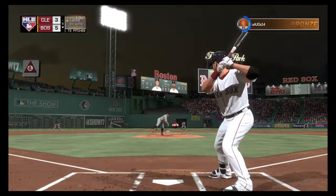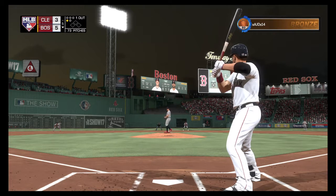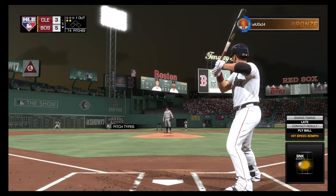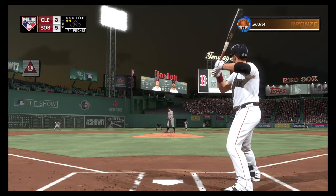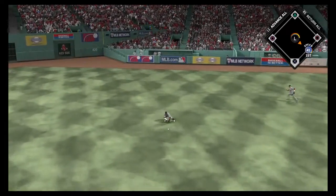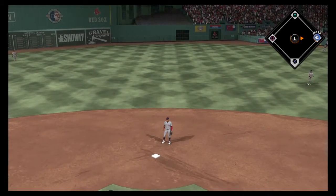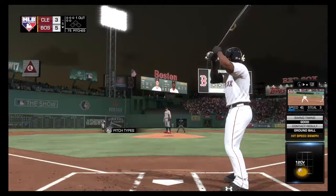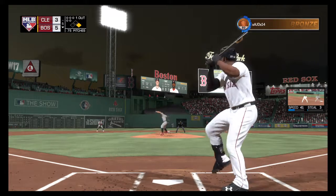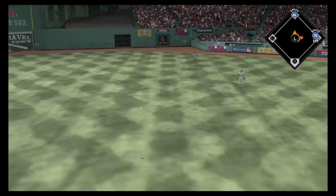Mitch Moreland stands in — he looks at a cold strike. Swung on and lifted down the left field line, but it'll get back into the crowd — oh and two. Hit sharply on the ground, that's through, and he's got his first base hit — he's one for three. Digging in, Jackie Bradley Jr. — a hit in two tries so far. Line toward right center, and that falls in for a solid base hit, his second of the night.